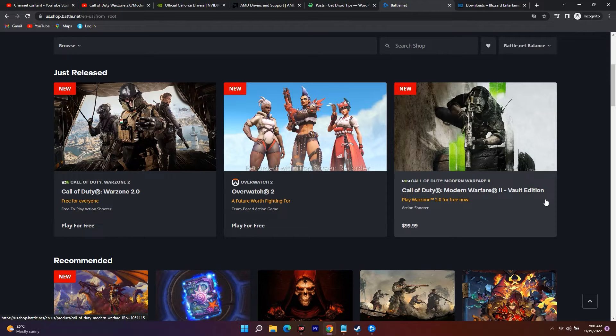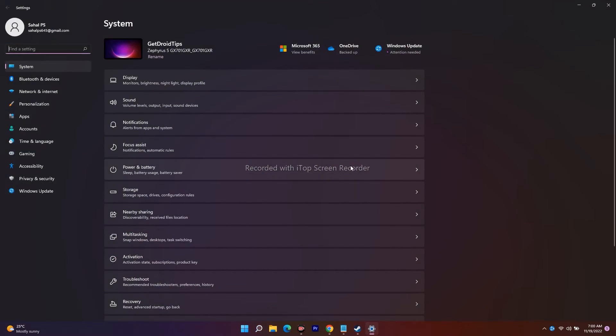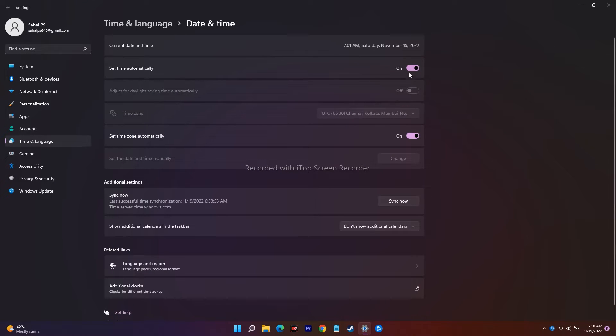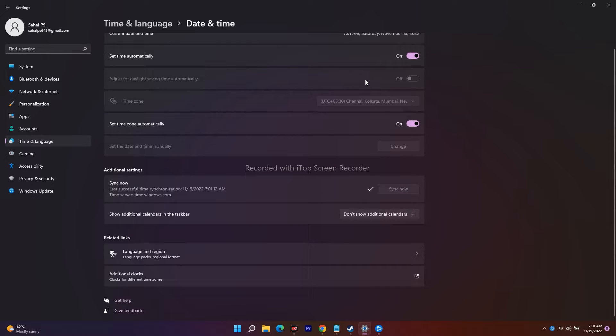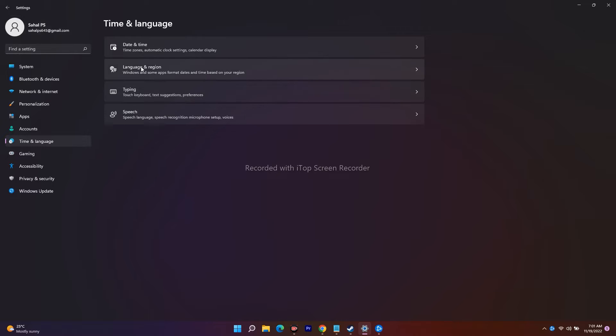The next step is to make sure your date, time, and region are absolutely correct. Go to Settings, then Time & Language, and click on Date & Time. Make sure 'Set automatically' is turned on and click Sync Now. Also make sure the time zone is set to automatic and the current date and time are correct.